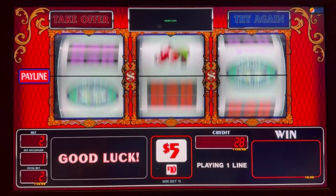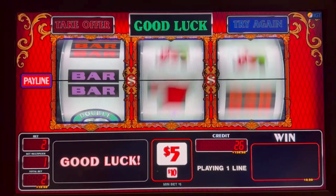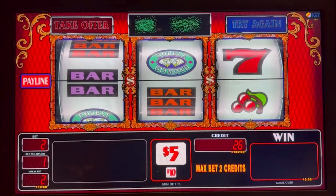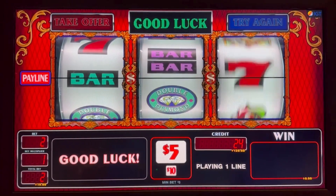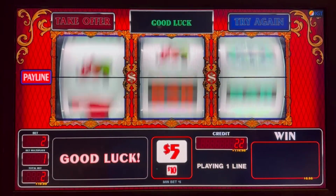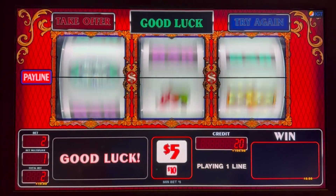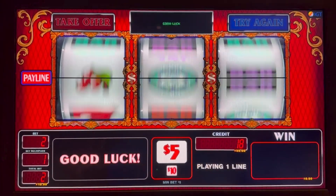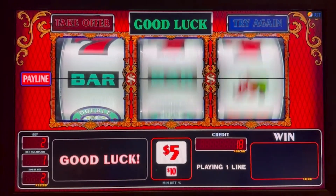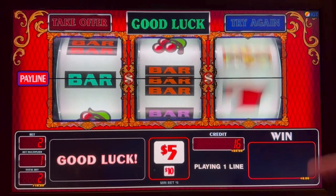Oh, darn it. At least we're getting teased more here. There's one of them blanks over there. Come on, top dollar. On the line, please. One top dollar, please. We saw it above, we saw it below — on the line. Nope. It was above, above, below, below. Now it's on the line. Nope. Three double diamonds, go.